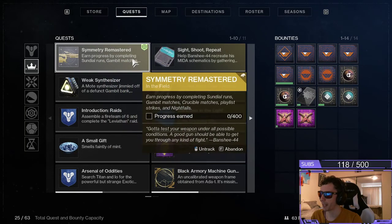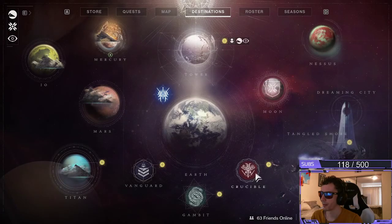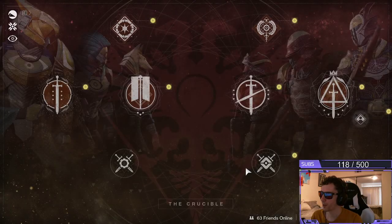For Crucible Matches, head over to the Destinations tab. Also located in the bottom, the far right-hand side.